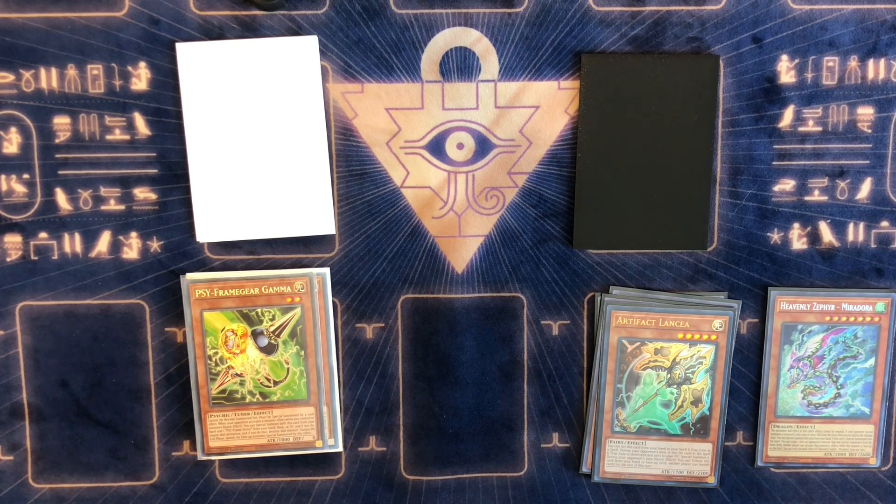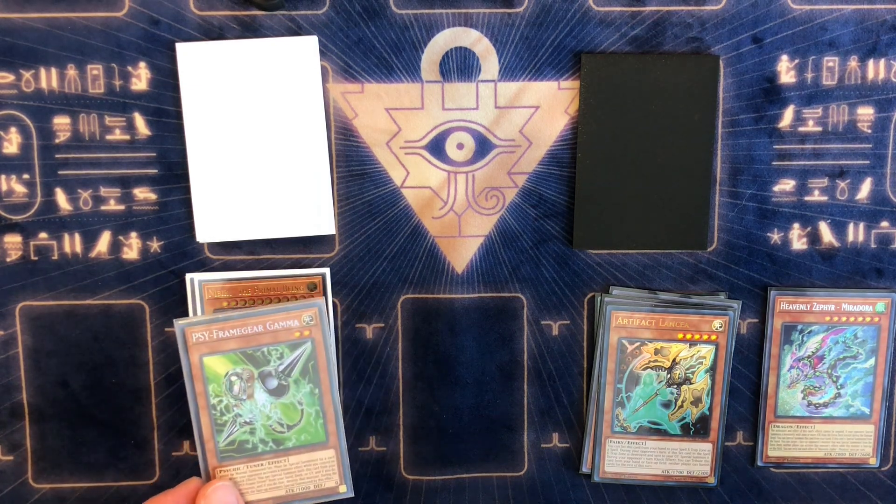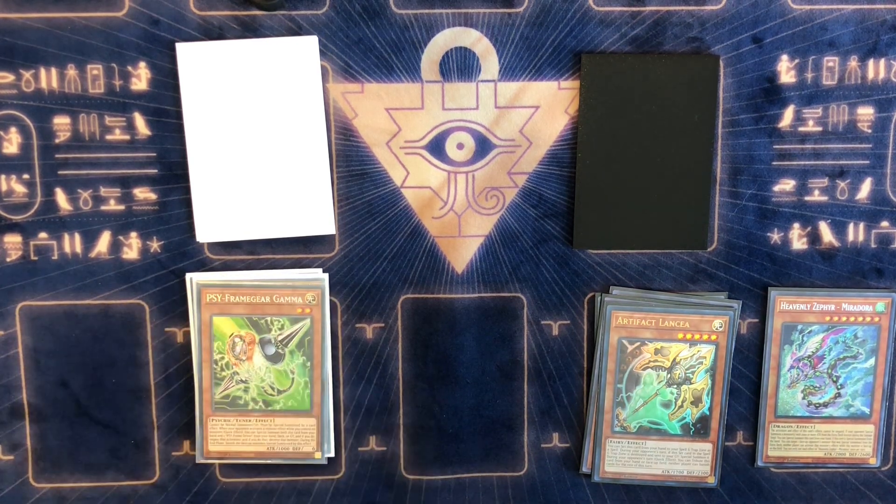Getting to number three — flip it — Gamma. I like Gamma. You can use it offensively or defensively. I would play it in Drytron if you were allowed to. Gamma negates a monster effect — a lot of times Gamma is enough to just end their turn because it negates and destroys, which a lot of hand traps don't do. I like Gamma a lot right now.